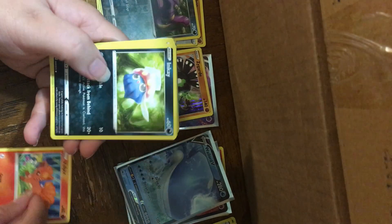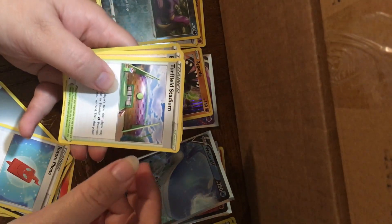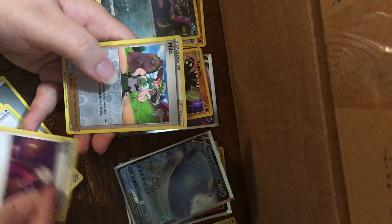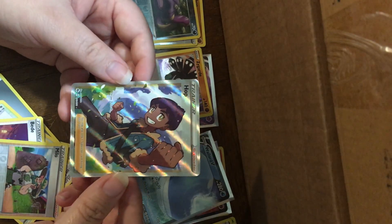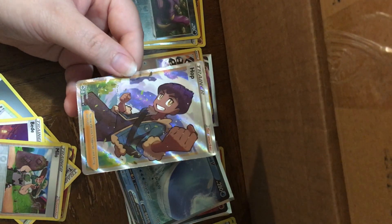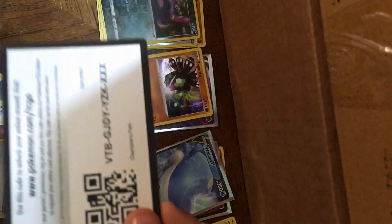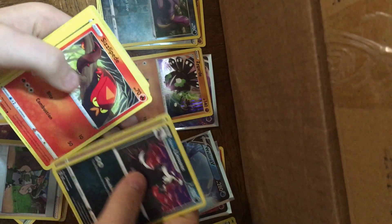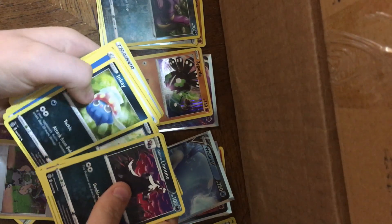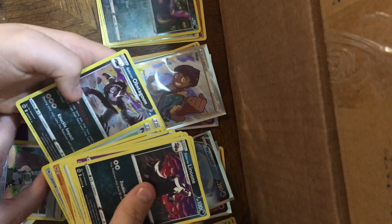Vulpix, Inkay, Pokeball, Sizzlepeed, Galarian Zigzagoon, Energy, Rotom Phone, Turffield Stadium, Beed — no bead — Meelo! I got a Hop! You can't be depressed about that because you have one too — we opened it in the ETB. Code card. I think I win because mine's a full art trainer. Galarian Lagoon, Hatterene, Sizzlepeed, Nickit, Ink K, Energy, Team Yellgrunt, Mudshok, Potion, Rotom Bike, and Galarian Obstagoon.